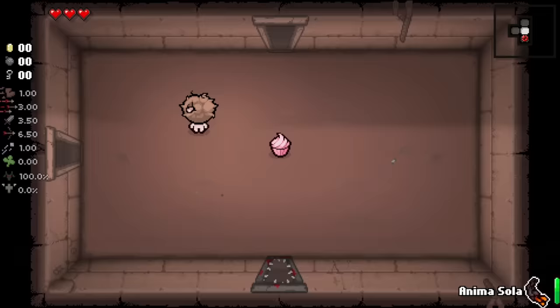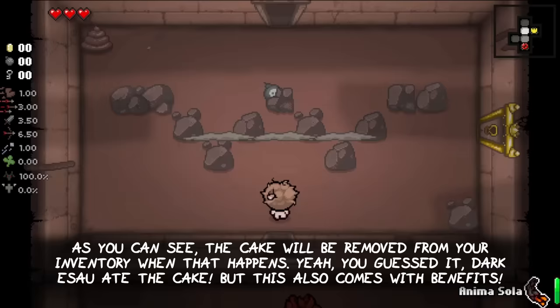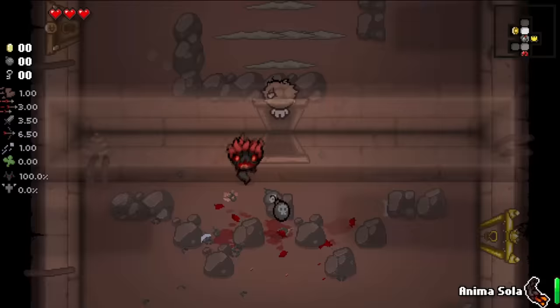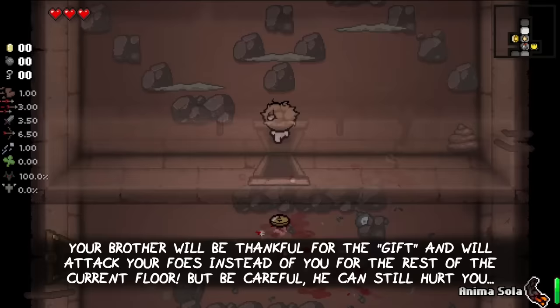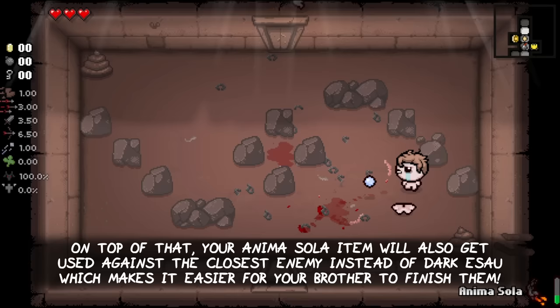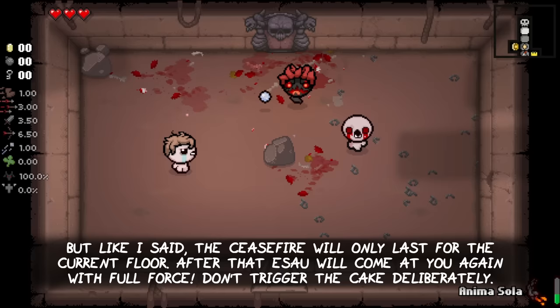Last but not least, we have Tainted Jacob and his cake called Uneasy Truce. It allows him to tank one hit from his brother Dark Esau without turning into The Lost. As you can see, the cake will be removed from your inventory when that happens - Dark Esau ate the cake. But this also comes with some benefits: your brother will be thankful for the gift and will attack your foes instead of you for the rest of the current floor. Be careful though, he can still hurt you. On top of that, your Anima Sola item will also get used against the closest enemy instead of Dark Esau, which makes it easier for your brother to finish them. The effect will only last for the current floor - after that, Esau will come at you again with full force, so don't trigger the cake deliberately and better keep it for an emergency.